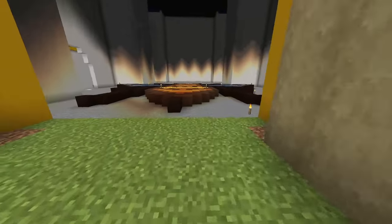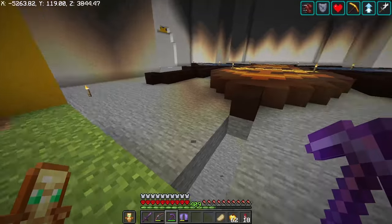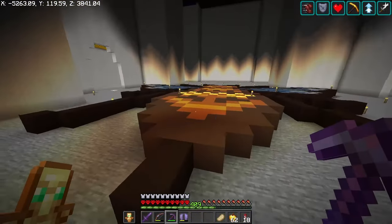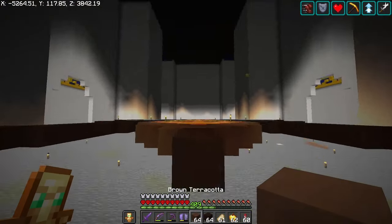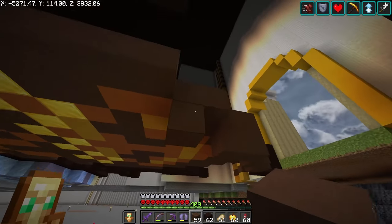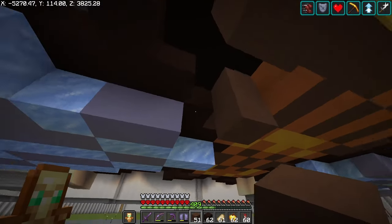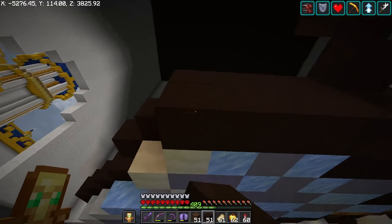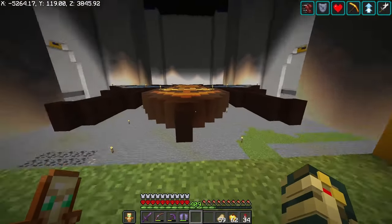Time to start working on the interior. First thing I want to do is get rid of this and lower the floor about three or four blocks down so the bee design looks like it's sticking up above the floor. I'm going to bring down the color of the bee that way it looks like it's sticking out from the floor. We're going to trace everything out so we also don't see all this glass or ice underneath.